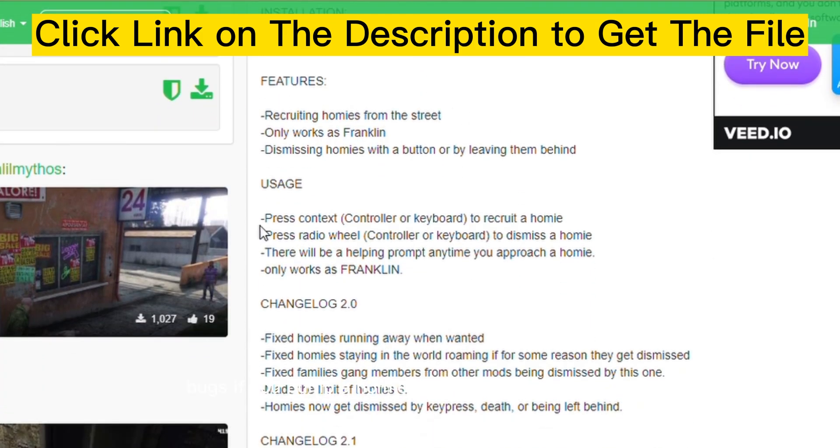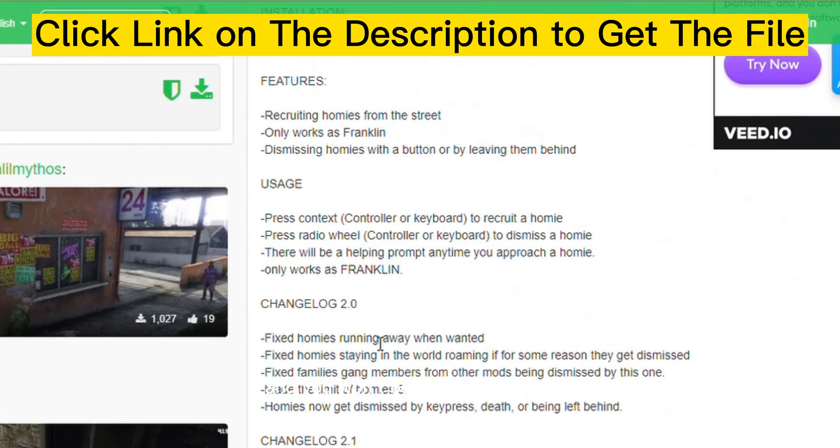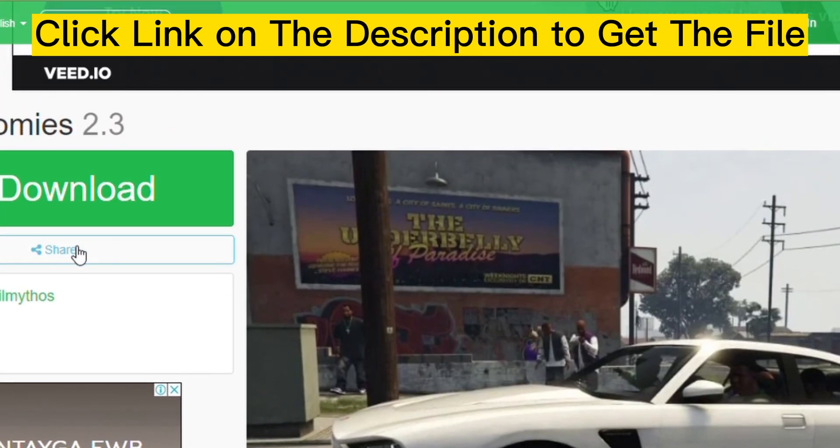Bugs: if you bump a homie once he has been dismissed, he will shoot at you and you won't be able to shoot back. Click the link in the description to get the file. Thank you.